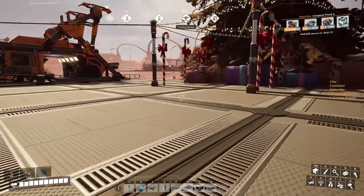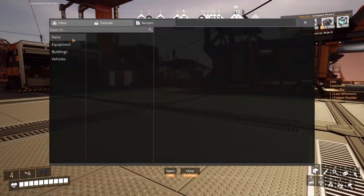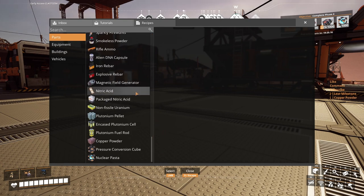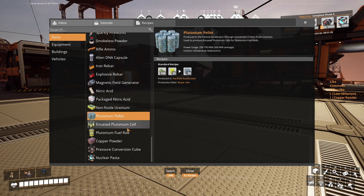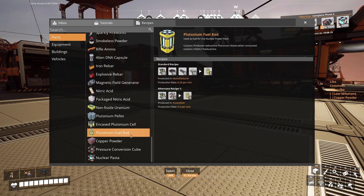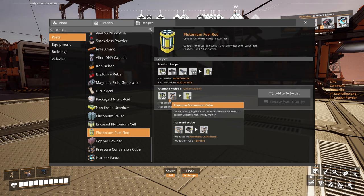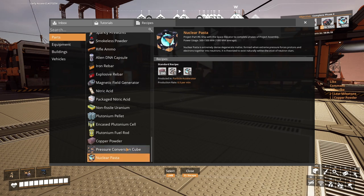She said something about the generation of exotic matter — I don't think I heard that one before. Must be something new, or I'm not remembering. So right now we have access to nitric acid, which is going to be used for the plutonium of course. We're gonna need to make pressure conversion cubes — plenty of them, a bunch — and a bunch of copper powder. And after that, a thousand nuclear pasta. These guys use the particle accelerator.